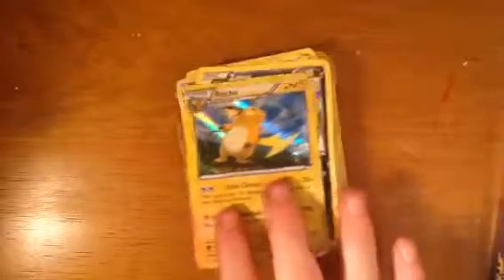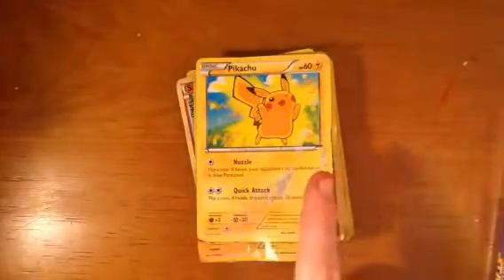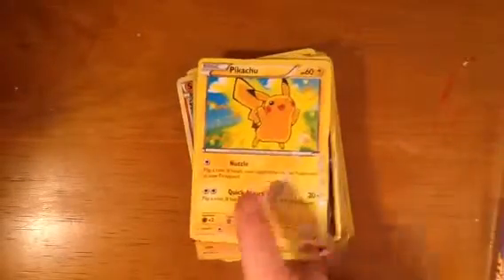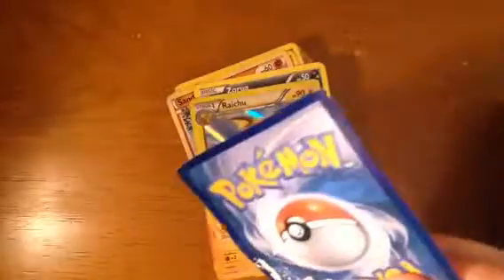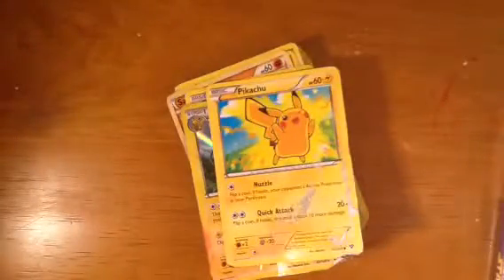Zoroark — or whatever the name is. I like this one, it's pretty cool — like the black thing going on. Raichu — nice. Flashy flash. Pikachu — a new Pikachu though. I don't like this new Pikachu, it looks weird. It looks bad. General one.